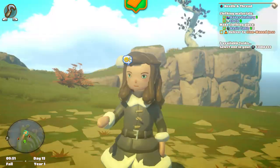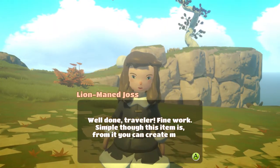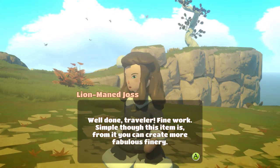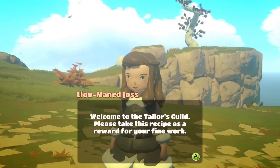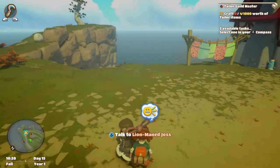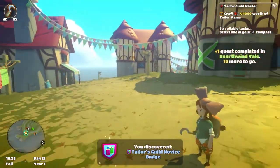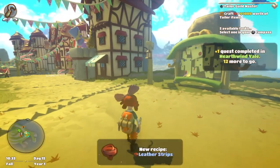Hello, Lion Mane Joss! 'Well done traveller — from this simple item you can create more fabulous finery. Welcome to the Tailors Guild. Please take this recipe as a reward — go forth and be fabulous!' Cool. So I've got my Norris badge with the tailors now, and I've got some leather strips. Let's see if we can actually make anything.